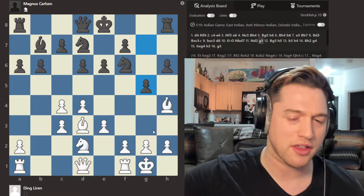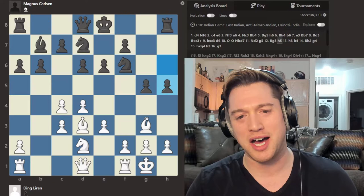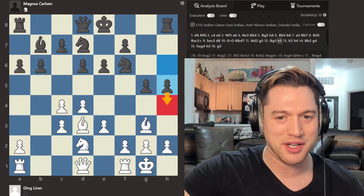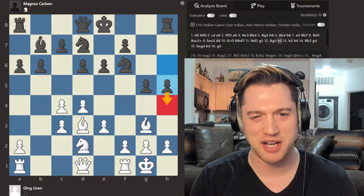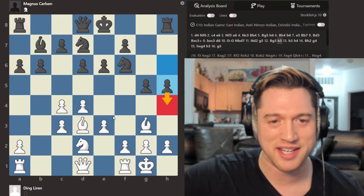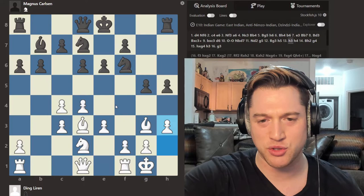G5 strikes back, breaks the pin, threatens the Bishop, and curtails some of white's ideas. Bishop G3. And now maybe the most surprising move out of the opening: H5. It's amazing — since AlphaZero, the computer Google's DeepMind built, moving these H pawns has really become a popular thing. Black's threat is simple: trap the Bishop by playing H4. But it seems kind of ridiculous since black is not fighting for the center but playing for the wing. Magnus has a King-side attack coming, and he's got to gain some space of his own.